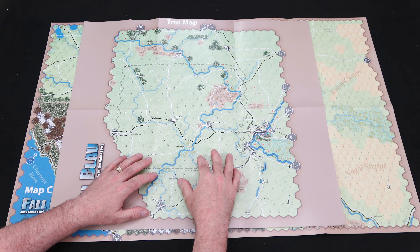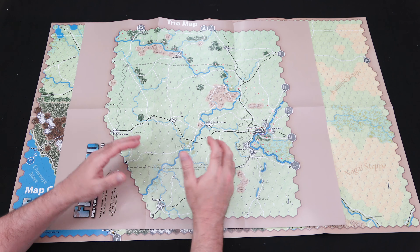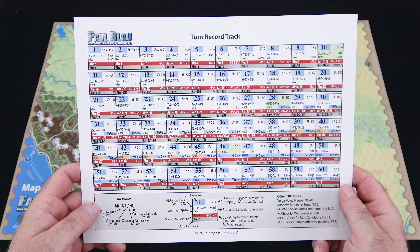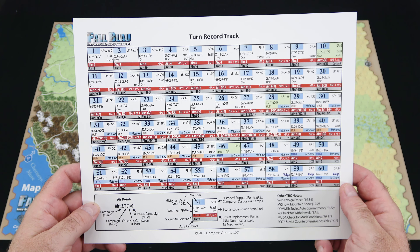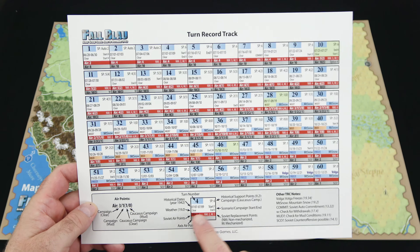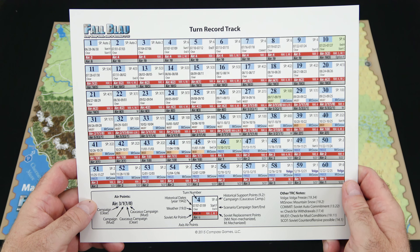Moving on to Map B, which has the same army area breakdown — 37th, 12th, 18th, and 56th army areas. Izium is at the top left, so there's going to be some overlap as you'd expect; you lay one map on top of the other as you build out the entire map. Stalingrad is over to the far right. Beautiful maps — I love the detail on them, they look really, really nice.